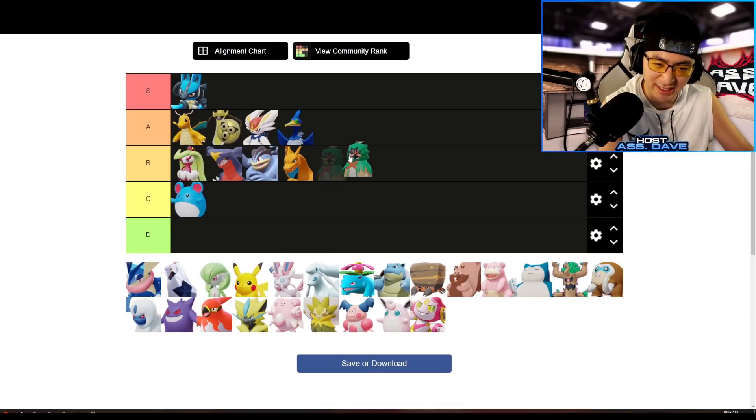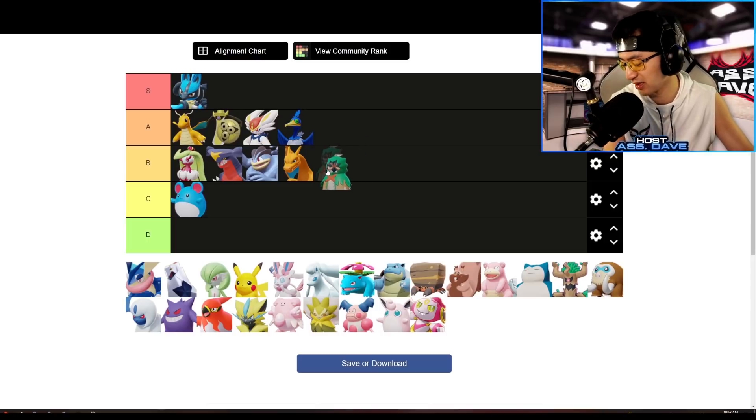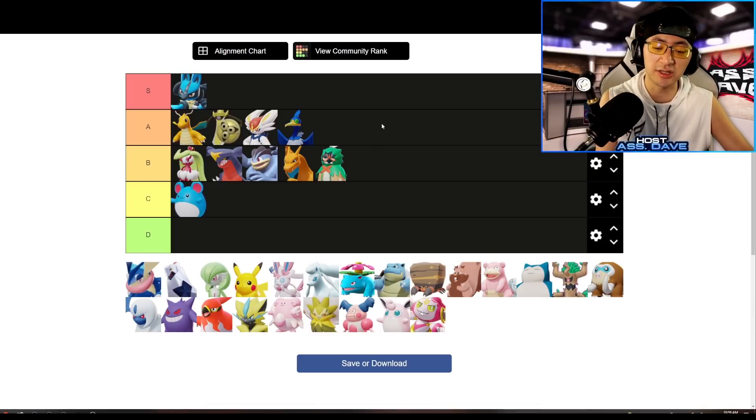Decidueye is interesting. Without Body Bearer, Decidueye used to be really good because you could poke enemies to burn their Unite moves and then repeat. But now no one runs Body Bearer, so enemies will just dive straight onto you. When they recognize you as a good Decidueye player, they'll focus you down completely. You can't really survive because Speedsters and All-Rounders are getting really popular, and they target the squishiest Pokemon in the game. I'll put Decidueye at B-tier due to the lack of self-protection.